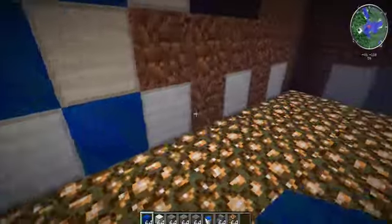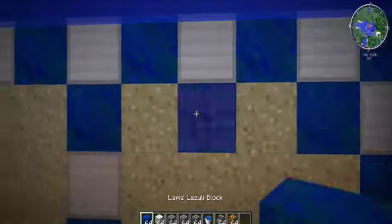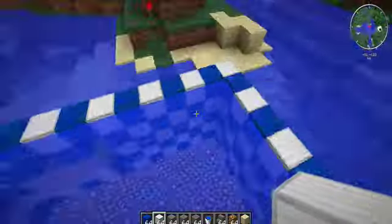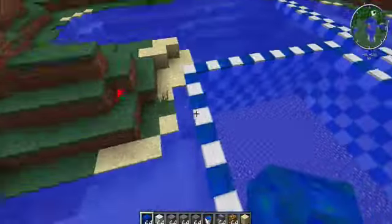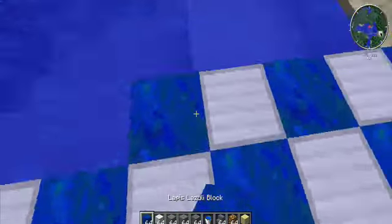Now I go to the top to fill the pool with water. I fill it in, and it's done. I've filled in the pool, and now I go along the back to do it intentionally — I did it to make a diving board, but that's not what I ended up doing.